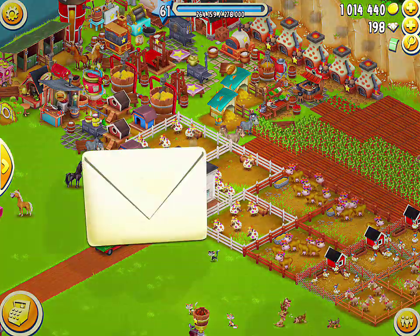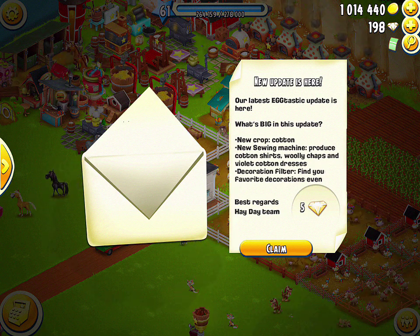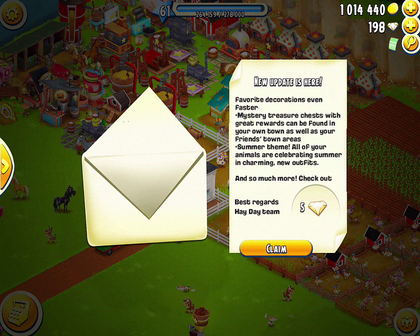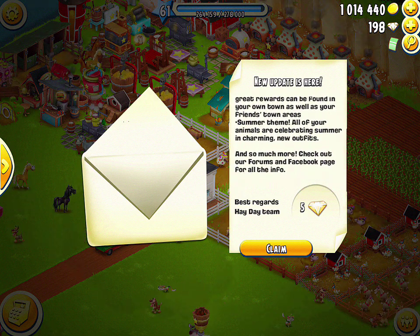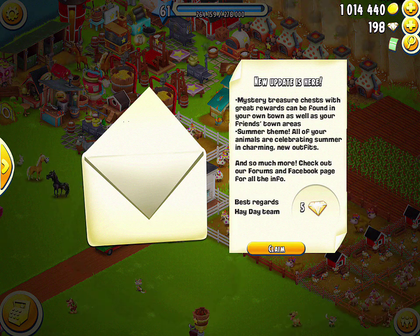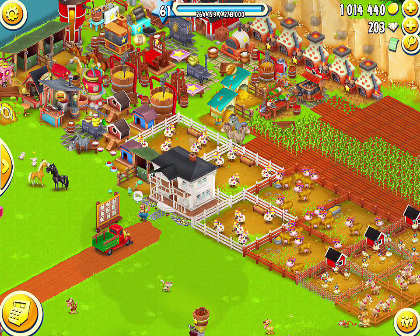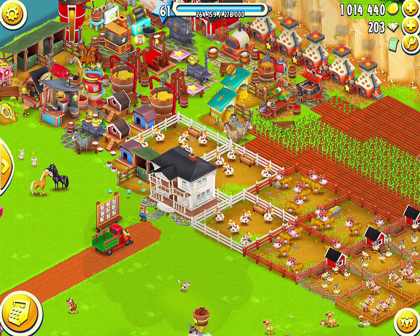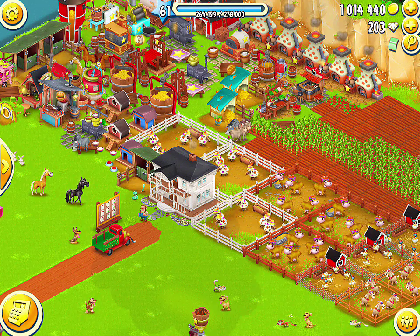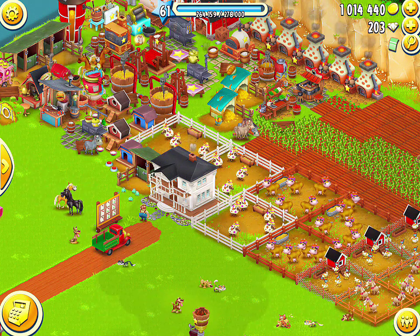Lastly, as always with every update, you'll get a new package from the postman with some free diamonds and a brief overview of everything added. That's going to wrap things up — that's everything that was added in this July update. It's not as big an update as the past few ones, but it adds a new machine, some new products, and some new tools along with a few other good things. Hope you all enjoyed the video and found it helpful. Be sure to leave a like, let me know what you think of this update in the comments, and subscribe if you haven't already for more great Hay Day videos.